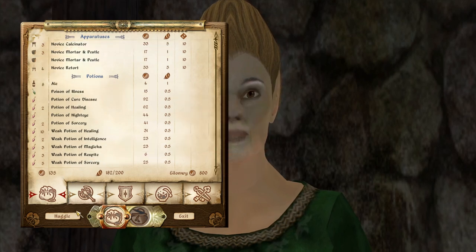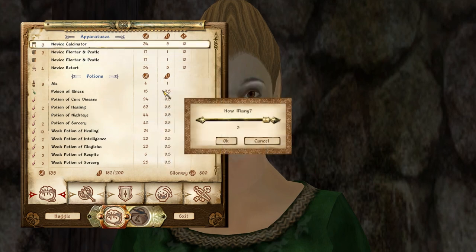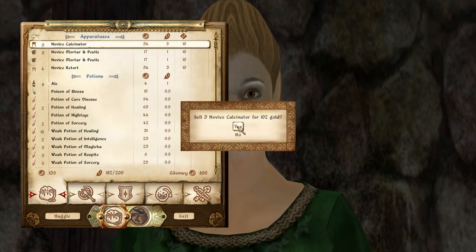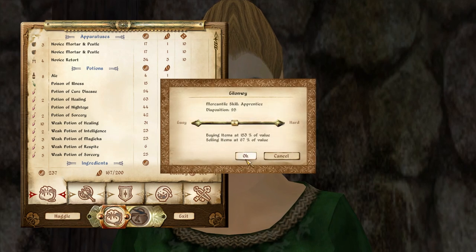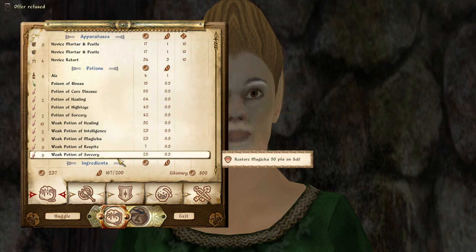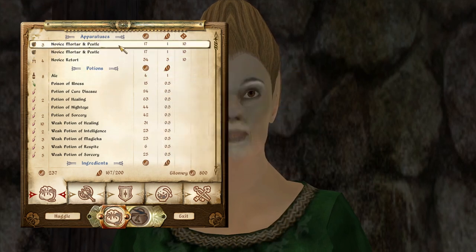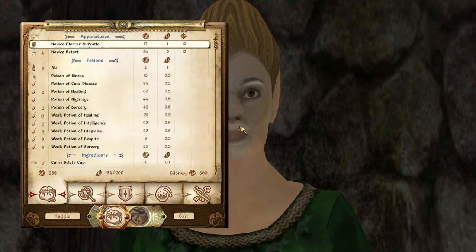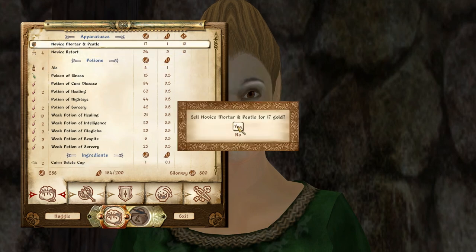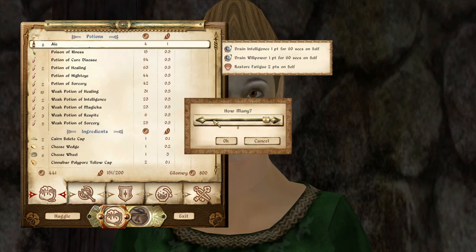The better skilled at mercantile they are, the less money you can make. Then you just adjust the slider until they can't sell to you anymore, and it will remember where you were from last time. Remembering to use the haggle bar is a bit tricky for some people — it can be very easy to forget. But as you can see here, we're close to the selling value, so we're making sure we're getting maximum profit and selling a bunch of things at once — that's generally the way to go.